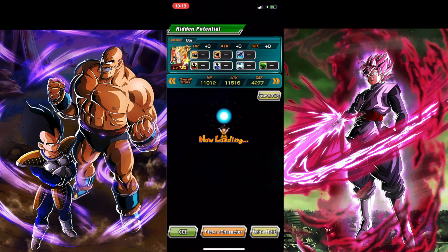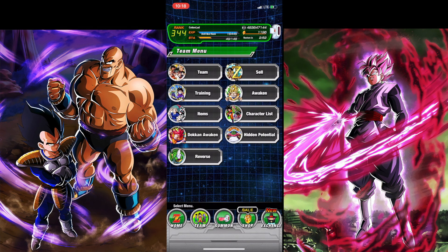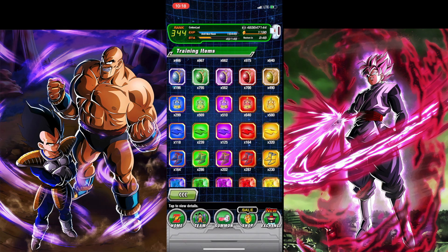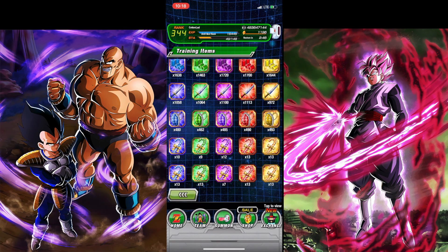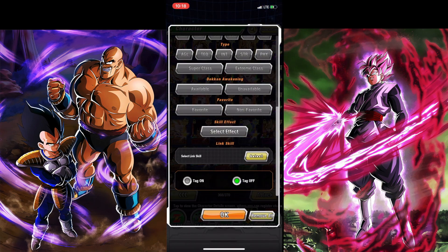Some more advice: save up your hidden potential orbs. I've got a couple saved up just in case I can rainbow some new units, as well as put orbs into characters I may get such as the Blue Fusions. In terms of training items, I've been saving those up too, so I've got a decent number of each.